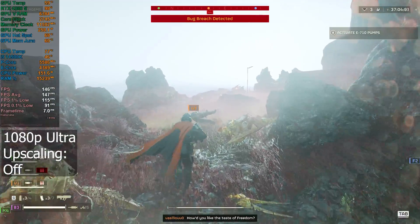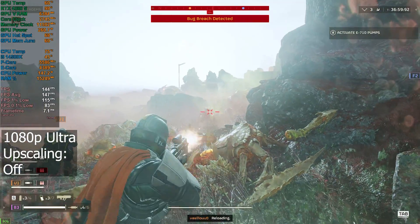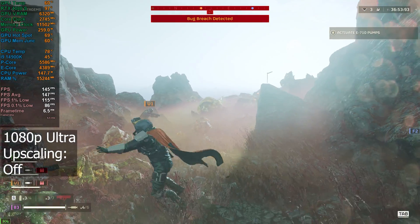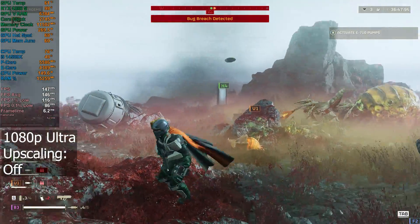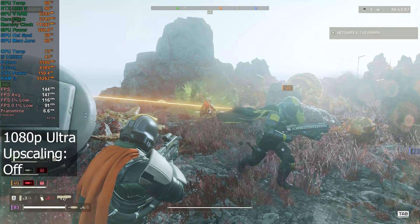We'll likely see GPU usage come down even more as I drop the graphics settings and use upscaling. But overall not too bad — an average of 147 FPS. VRAM looks fine, just over 6GB. GPU power has come down a little bit as well, 260 to 270 watts.